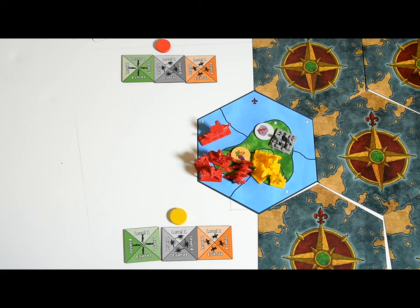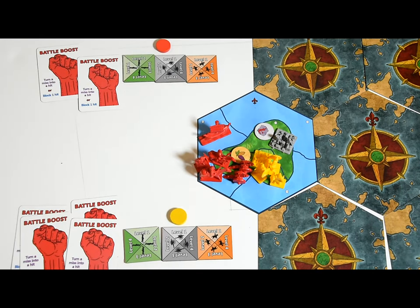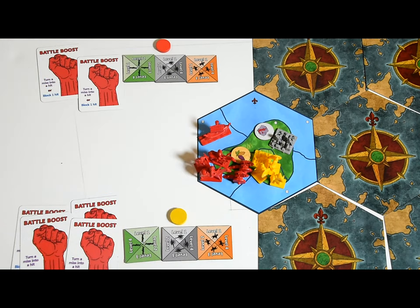Whoever has the highest army rank can roll extra yellow six-sided dice during each combat round — the exact number of bonus dice equals the difference between the two rival army ranks, but you can only roll a maximum of three extra dice. Each side can use up to two battle boosts during the entire battle. A player defending a city can use two additional boosts for a total of four. Barbarians and pirates get two battle boosts from the bank. Some leaders allow you to use extra battle boosts, but you'll still need to have them to use them.